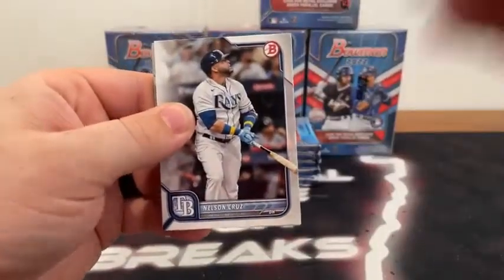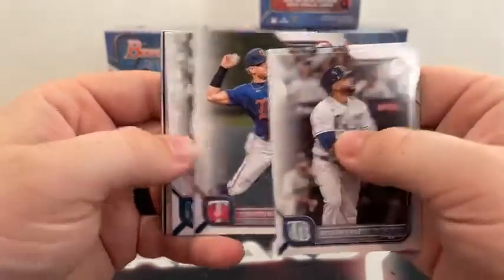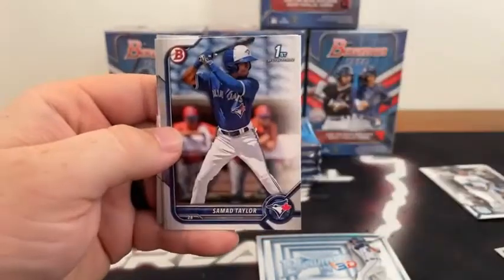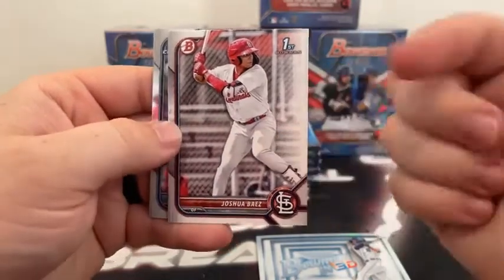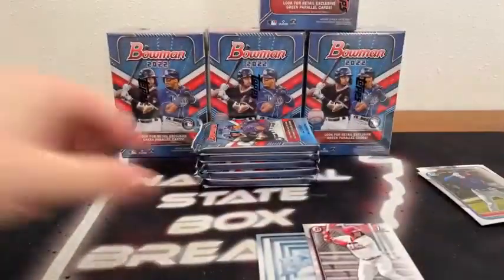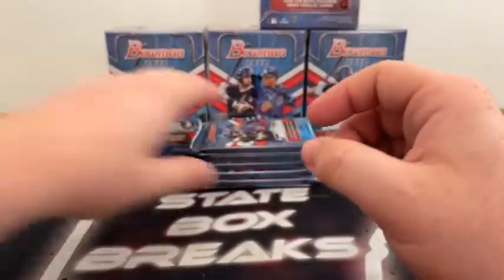Here we go — pack number one. We start with Nelson Cruz, Max Scherzer, Chris Bryant to the Giants, Josh Donaldson, Jared Kelenic covering our first Bowman 3D — that's Spencer Torkelson for Detroit. We've got Brandon Marsh on the Top 100, followed by our first First Bowman — that's Mackie Backstrom for Atlanta. We've got Samad Taylor to Toronto, Joshua Bias for the St. Louis Cardinals — that is the first Joshua Bias we've pulled out of 15 boxes. Curtis Mead on the First Bowman Chrome and Ed Howard for the Chicago Cubs.